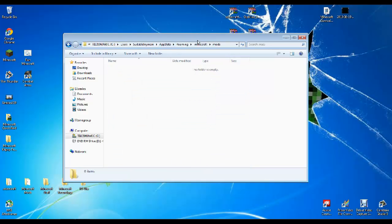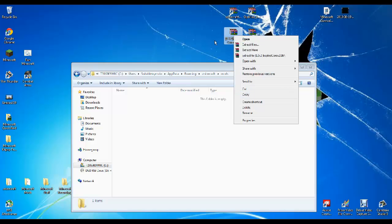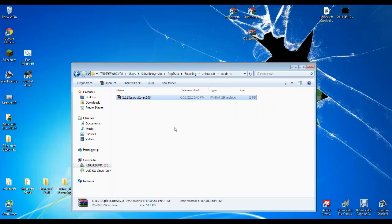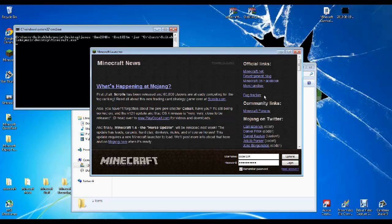And then go to mods. Then take this, copy it — oh wait, yeah it does. And then take the armor status mod and do that. And there you go, it's installed. I'm pretty sure it is. If it's not, then I'll fix it.